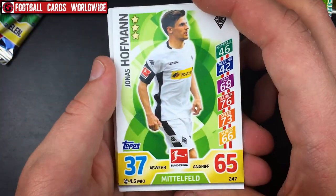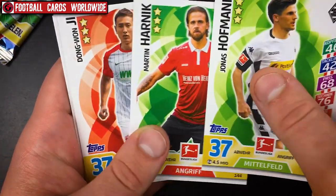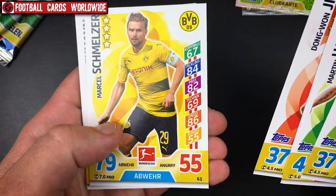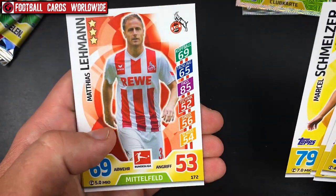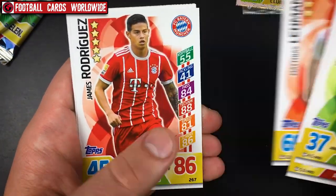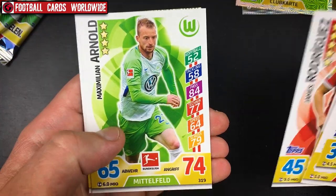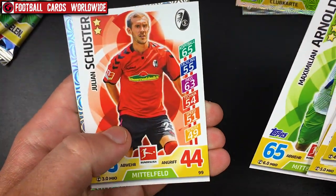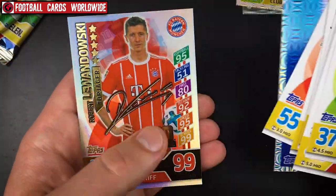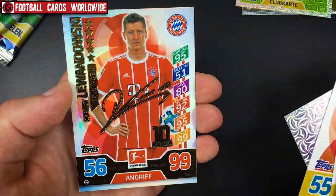Third packet: Jonas Hofmann from Gladbach, Martin Harnik from Hannover, Ji from Augsburg, Schmelzer from Dortmund, Lehmann from Hannover, a player from Cologne, James Rodríguez from Munich, Önder from Wolfsburg, and Schuster from Freiburg.